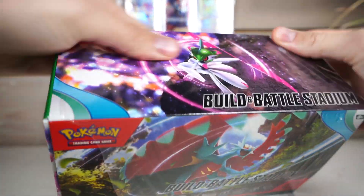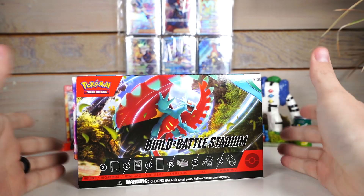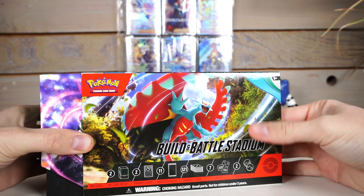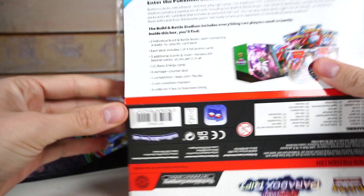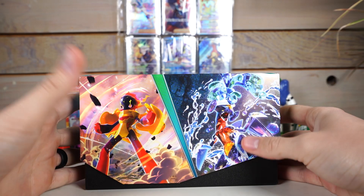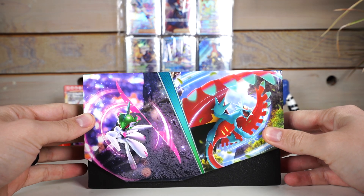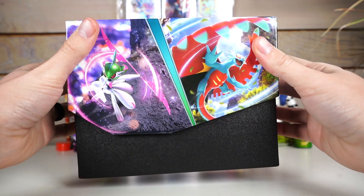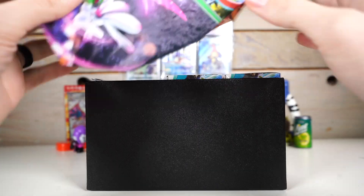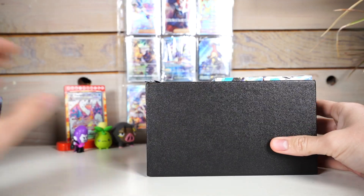I don't really know why the Elite Trainer Box is the size that it is, because half of it is just that weird filler thing. It does still have this sleeve, but there's nothing in this one — just white. The basic idea of these is it's more for playing rather than collecting, but maybe it's better for collecting as well. If you've ever got a Magic bundle, this is exactly what it looks like — seriously the exact same size, the exact same shape.